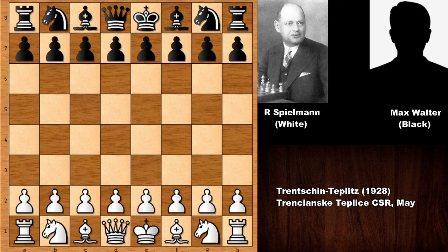Hello everyone and welcome back to another very exciting chess game. In this chess game we have Rudolf Spielmann with the white pieces and his opponent was Max Walter, the Czechoslovak chess champion from 1923. Rudolf Spielmann was one of the leading chess players of his time.